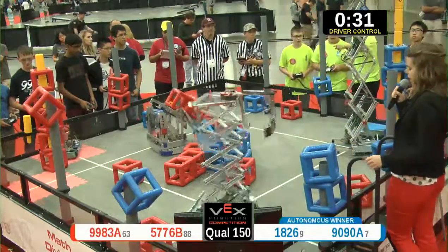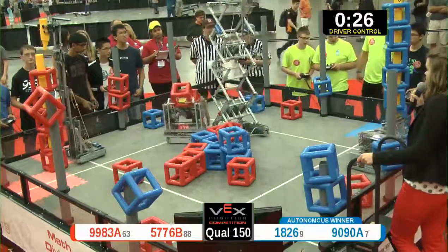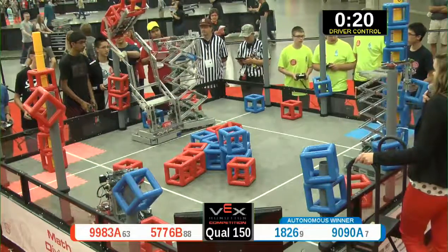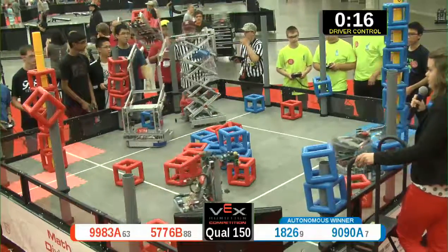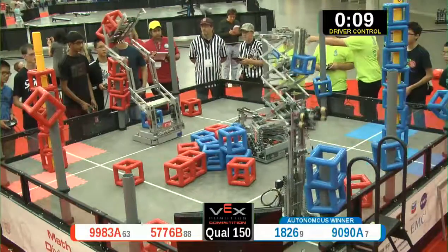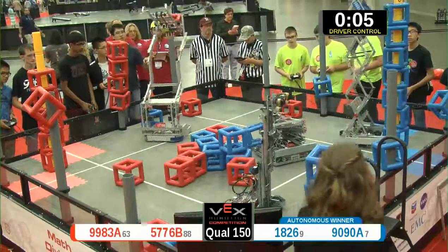1826 adding another cube for the Blue Alliance to a post. 9983A with their sixth section. Having some defense. Red Alliance attempting to de-score.